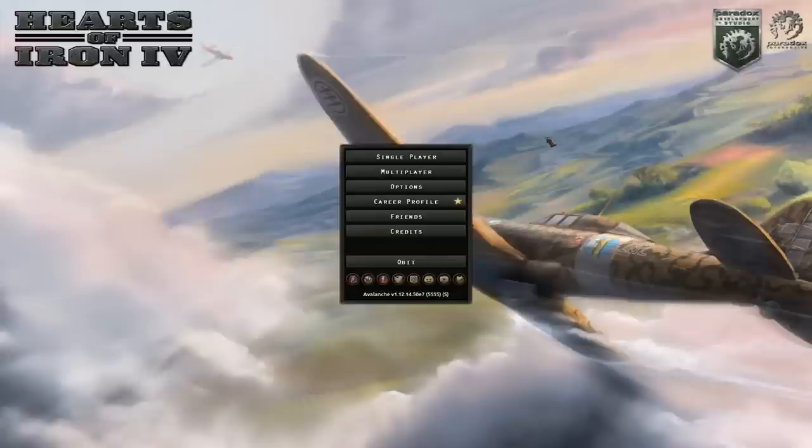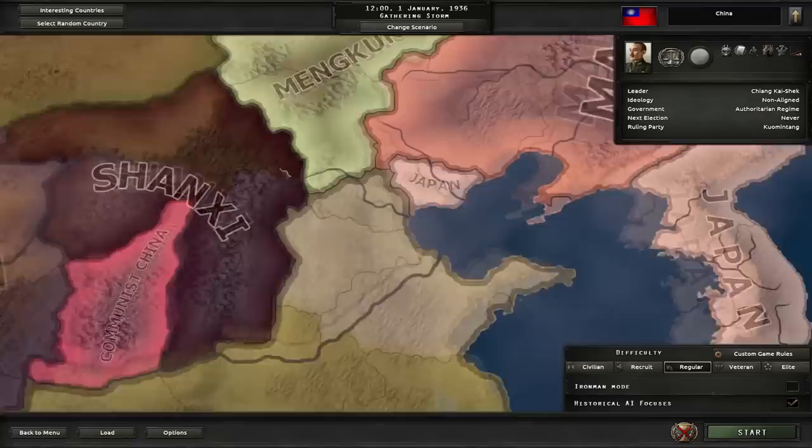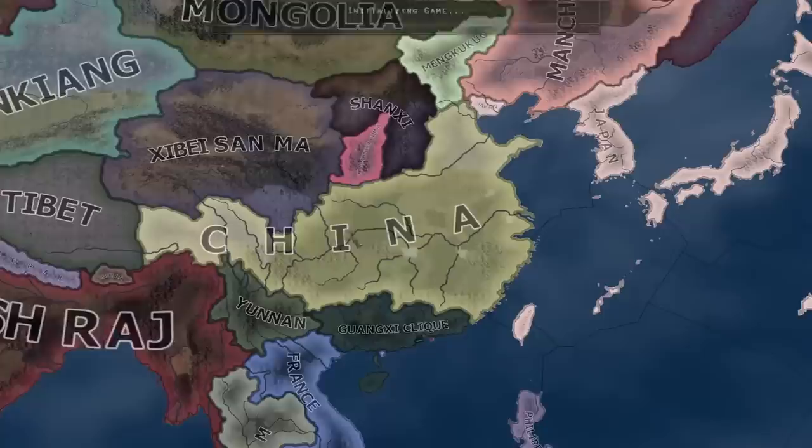Hi guys, welcome to another HOI4 video. In today's video, I'm gonna be losing my sanity as China. I'm basically gonna show you a guide on how you can repel Japan's attack and take them out as well. I'm gonna play on regular difficulty with historical focuses and the 1936 start.